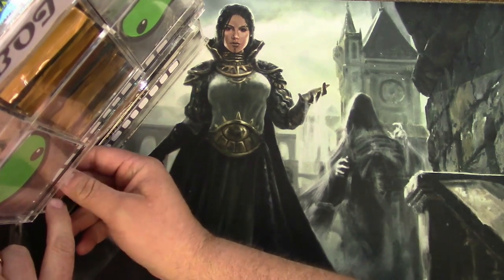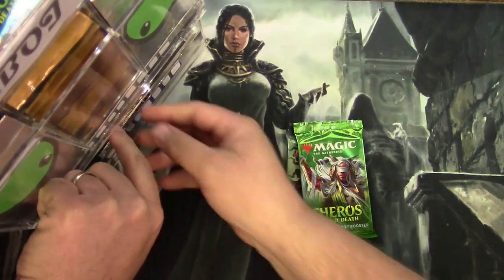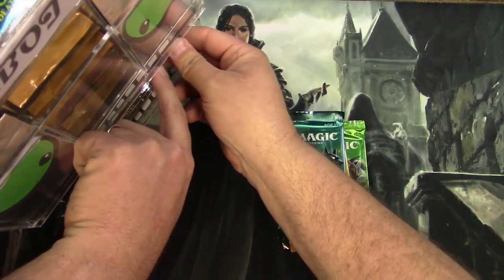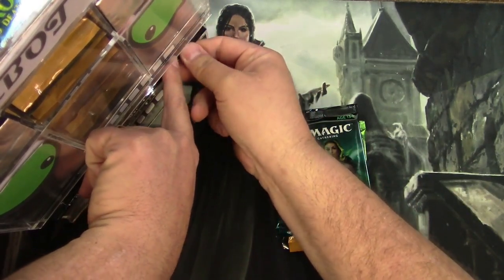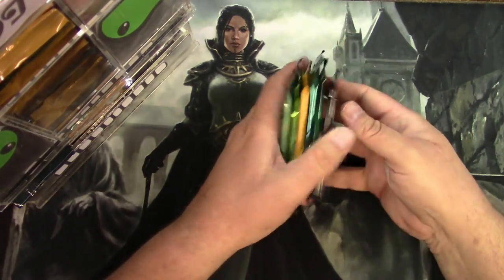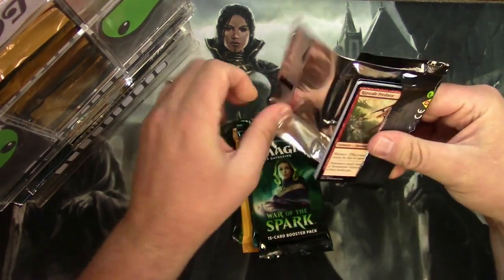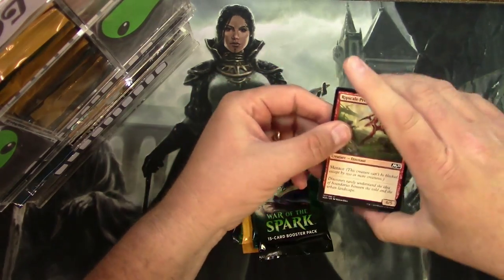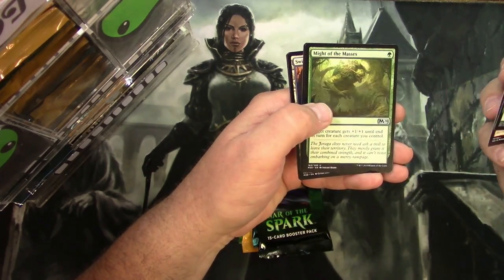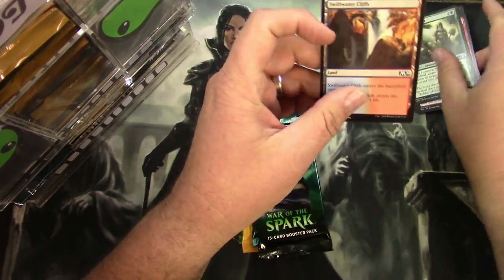Next patron is Daniel Cessna — one pack of Ixalan, one Theros Collector Pack, Guilds of Ravnica, Theros Beyond Death regular, War of the Spark, and Core Set 2020. Let's start right here. Ixalan: some Dinosaurs, a Loaming Shaman, an Uncaged Fury, a Might of the Masses, and a Vilis Broker of Blood. And a Golem Token.